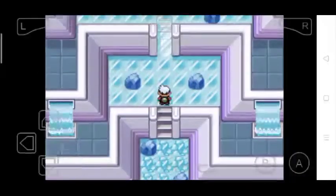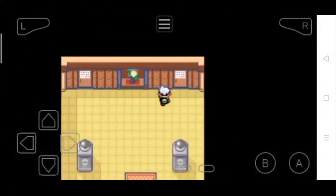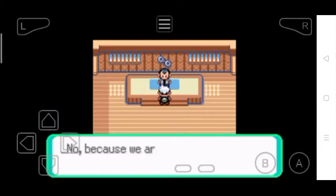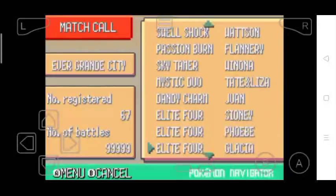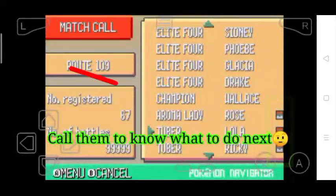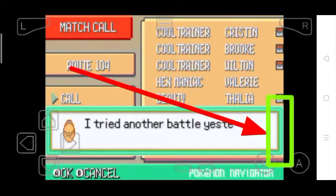You could revisit the gym and have the same adventurous and marvelous journey again. You get a Match Call about them wanting to re-battle with you, and you could battle them. You can go to the PokeNav and use Match Call with persons who have special symbols shown on screen, and they will give you clues on what to do next.